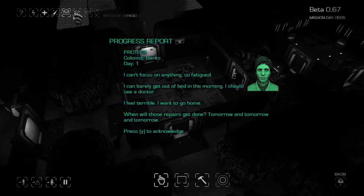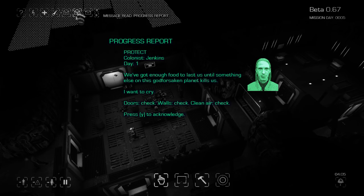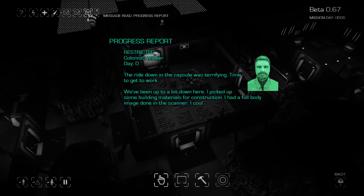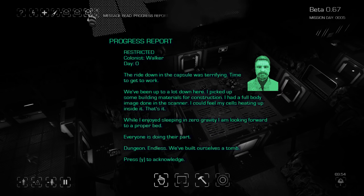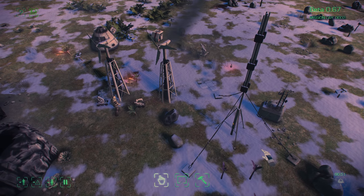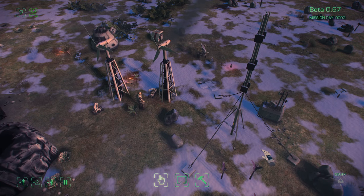Next up we have the colonist emails, which now have user profile pictures to help humanize the colonists and help you identify who's actually sending the email. But more importantly, the generation of the emails has changed — they come in a better order, they're a better length, they put more interesting stuff in, and they're more interesting to read. There are lots of improvements there, making the emails a lot more lifelike but also more useful.